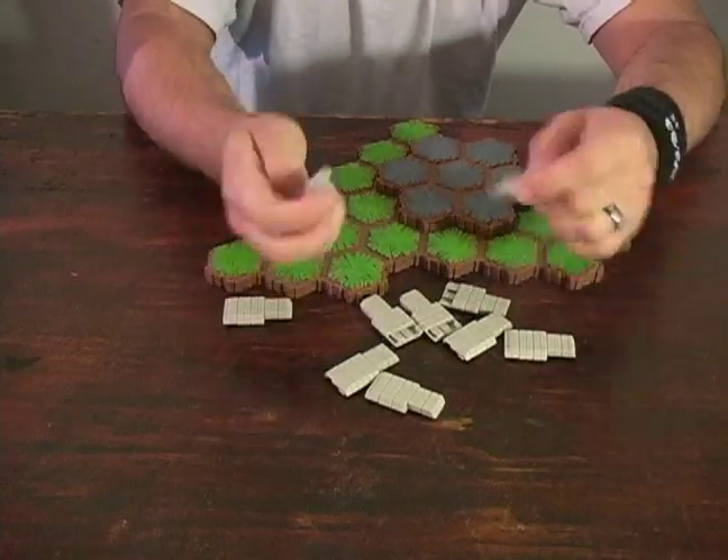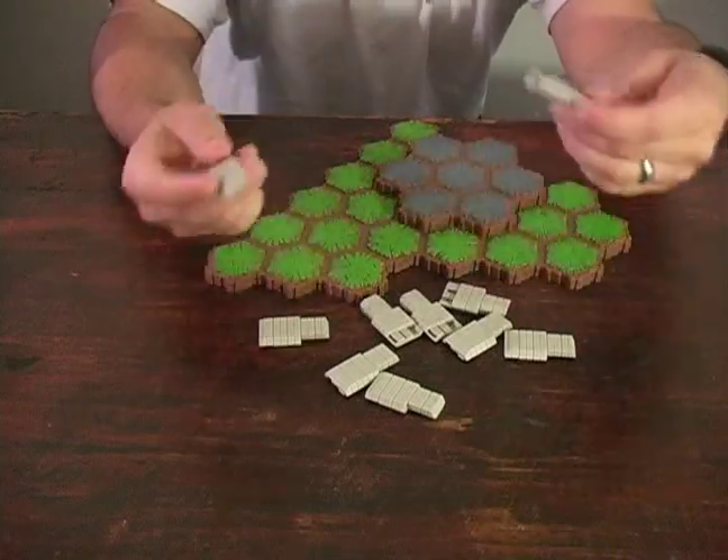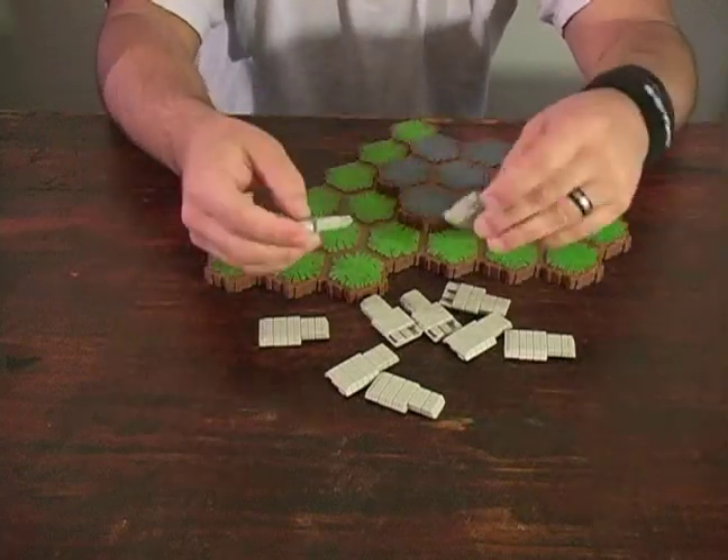Now we're going to go over building walls on the battlefield. We're going to take our battlement pieces that were put on the top of our towers and now we can use them to build walls on the battlefield.